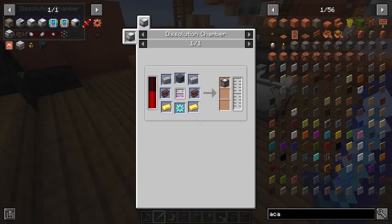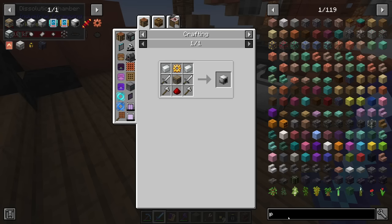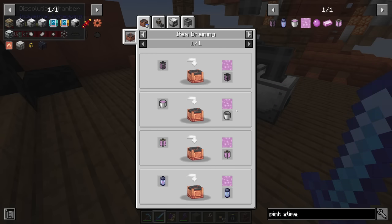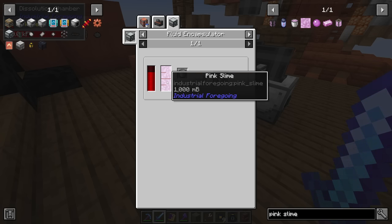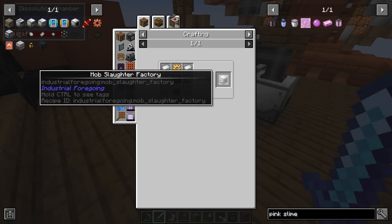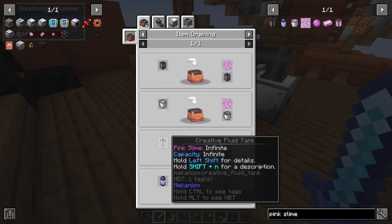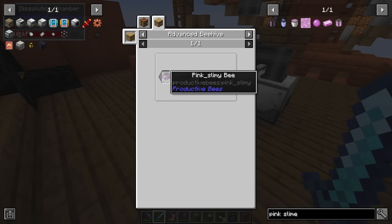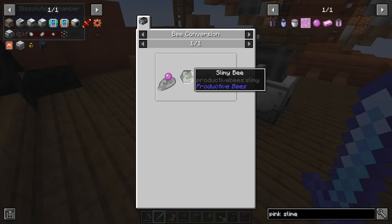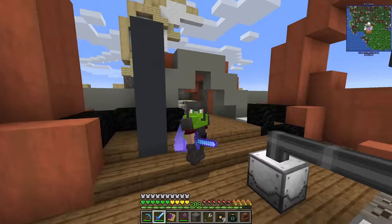We might need some acacia soon too. Once that hits 250 it should start to generate — and it does! With a few more seconds we should have our simple machine frame. But for the enchantment extractor we need the advanced one — and oh, pink slime? Where do we get pink slime from? A mob slaughter factory? Pink slime from Industrial Foregoing — you get pink slime from a mob slaughter factory. But what mob do I slaughter? Pink slime bee? You need to give a slimy bee pink slime — but where do you get the pink slime? I might have to google this one.